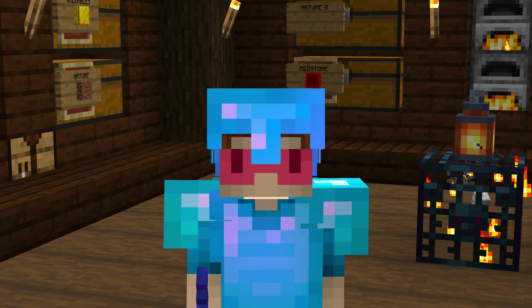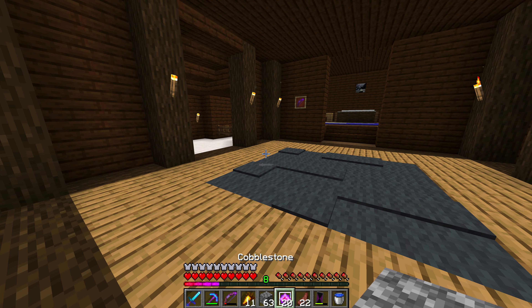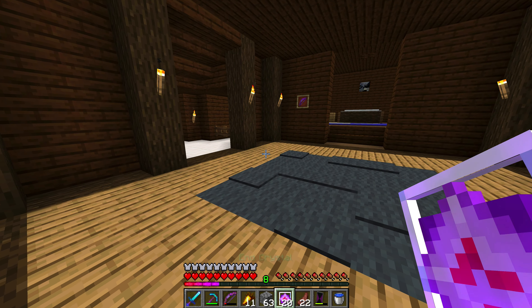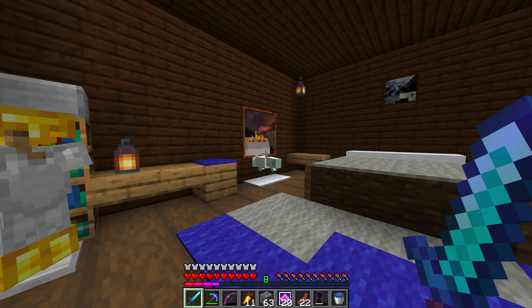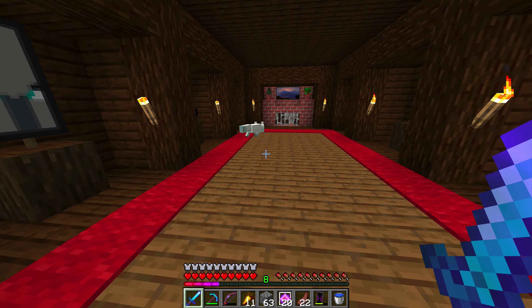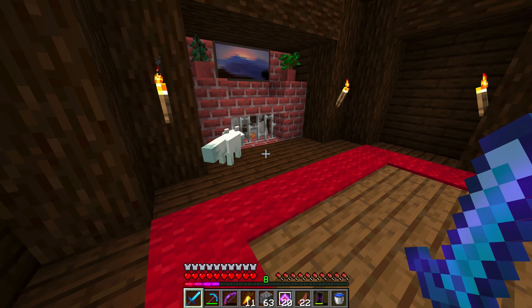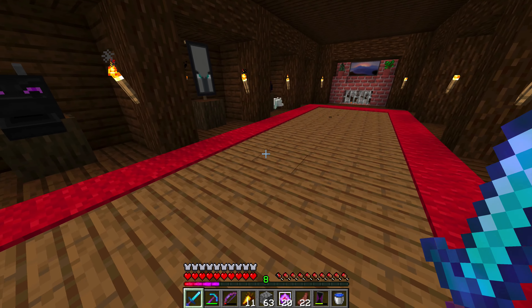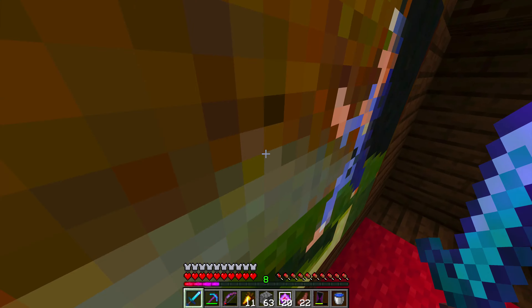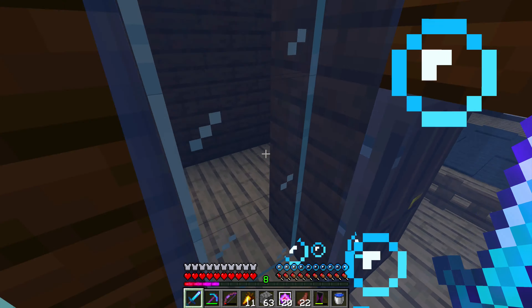Welcome back to another video! We're back on the 100 dragons world. I have 20 end crystals which means we can do five more dragons. I logged on today to see that the fox has already grown up — he's running around but he's not tame so he doesn't trust us, we can't sit him down. Once we get another one we can breed them and have a fox that trusts us. Let's get started, let's go to the End.